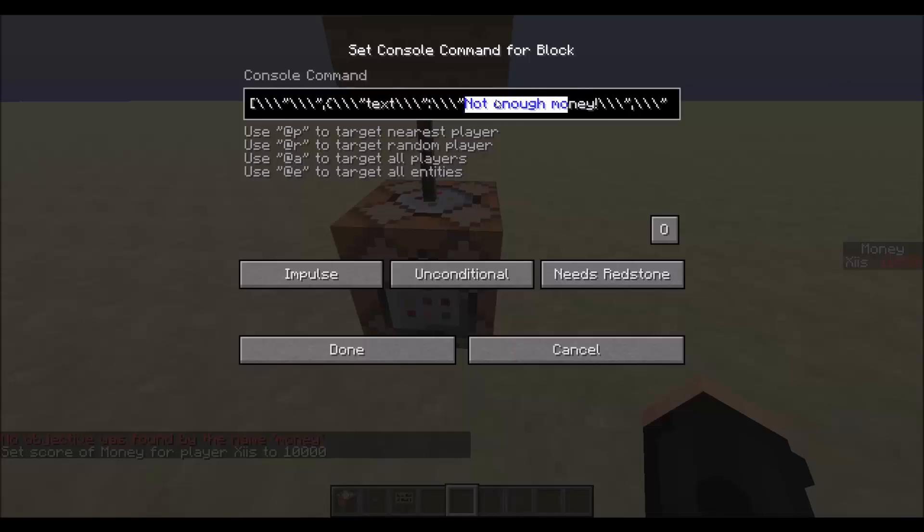That message means you don't have enough money to buy it. The colour can be changed here — it's red, but you can change it to whatever you want. The value four is whatever the cost of the item is minus one, so if you were selling a diamond for a hundred, you'd put ninety-nine. In this case I'm selling coal for five. Keep going along until you reach the give command — this is where it gives the player the coal. If their minimum score of money is five, it gives them one coal, so it costs five.